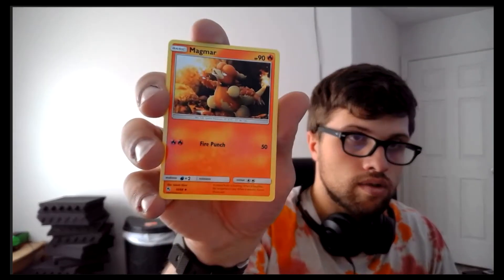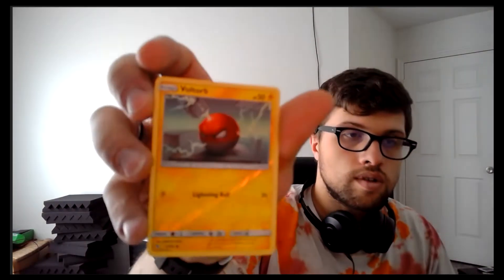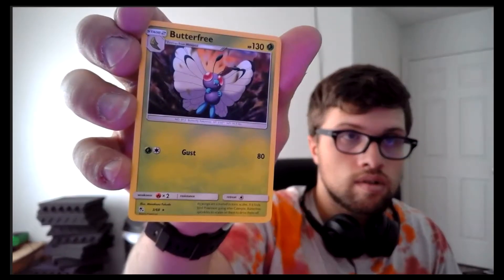Magmar — dope. Staryu. Etkuns with an Articuno in the background — that's so cool. Caterpie. Charmander. Voltorb — a cool little shiny one too. Butterfree — I needed this one. And some Fairy Energy, which I really need. I'm actually going to start making some decks.